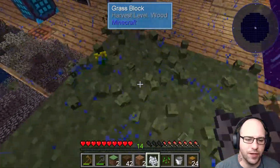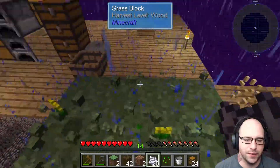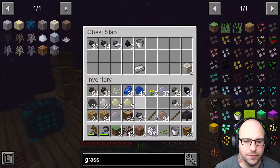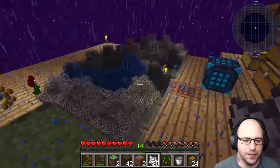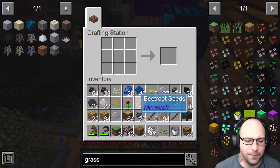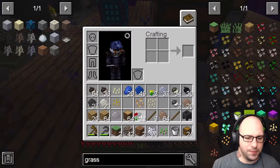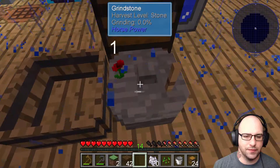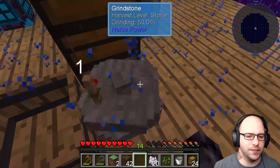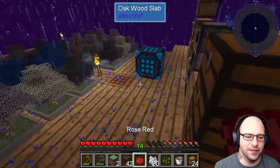We'll get a red dye from the... oh yeah, we will. So there we go. So now that we have this poppy, we can put the poppy in the grinder. We'll get some dye out of that. Come on, give it to me. I think that's what it said. Yeah.